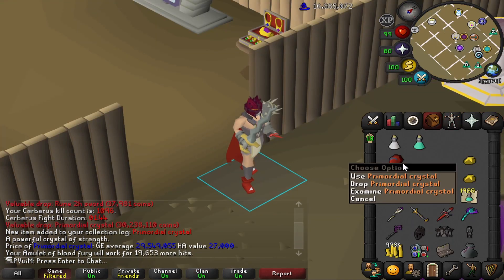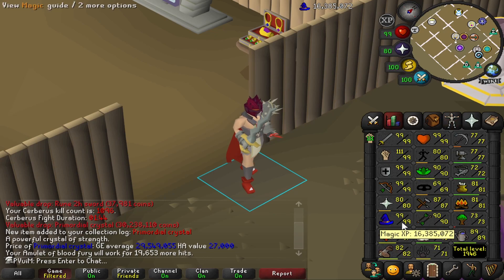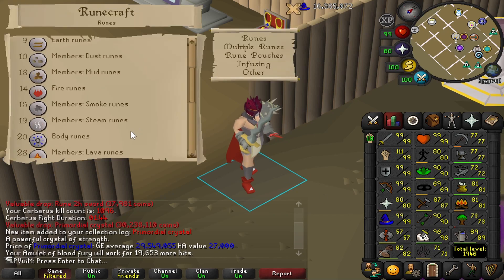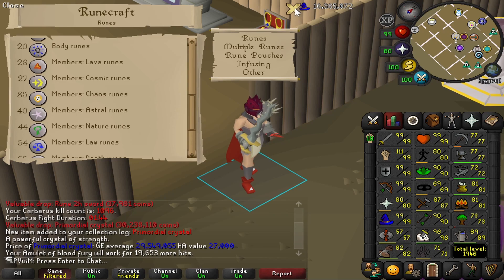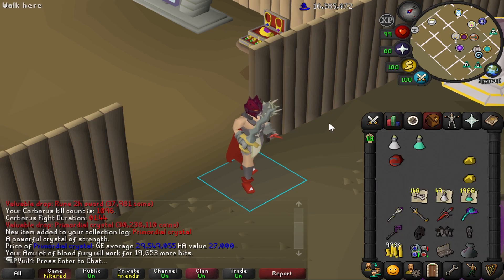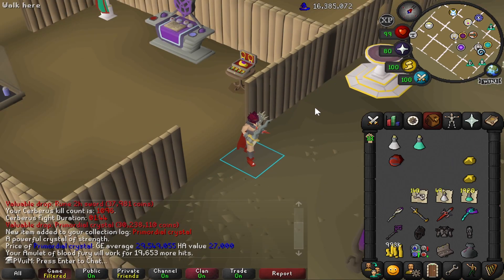To combine the Primordial Crystal with the Dragon Boots I actually need 60 Runecrafting, which I don't have, so I need a plus-three boost. I'm also going to round out the Cerberus KC to 1100 because 1096 looks kind of funny. Who knows, maybe in these next four kills we might get another one.